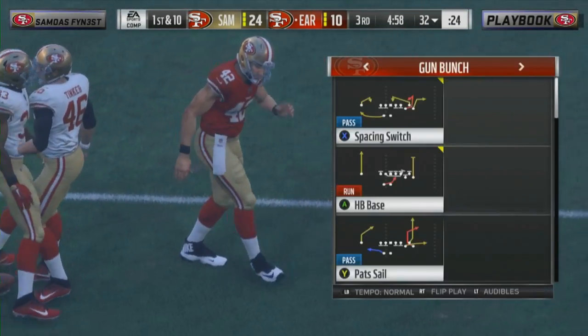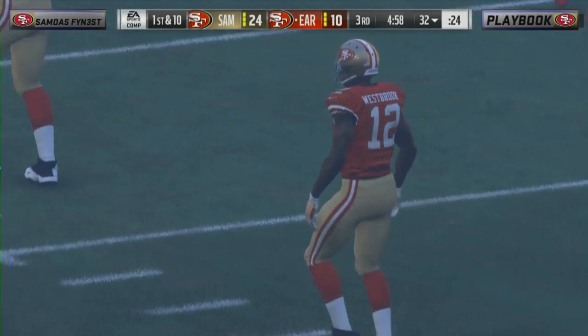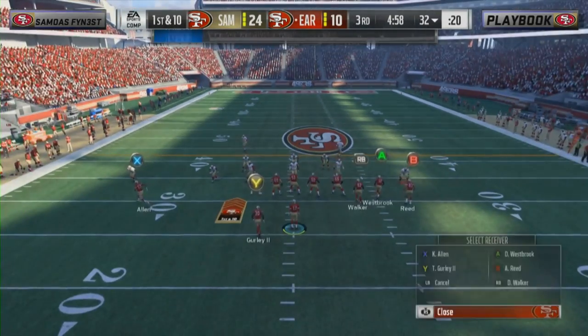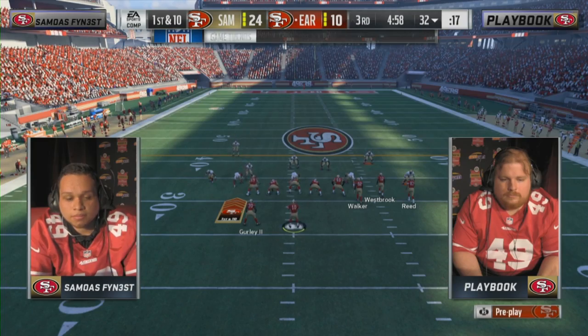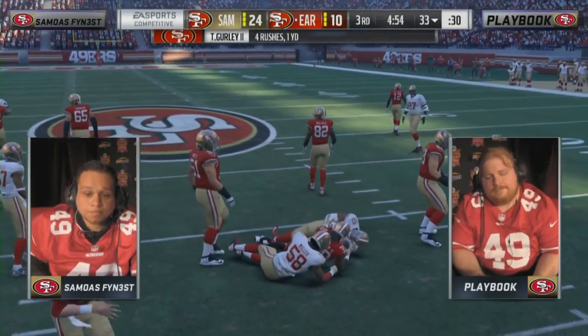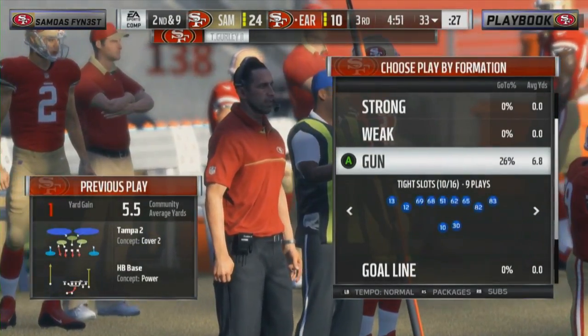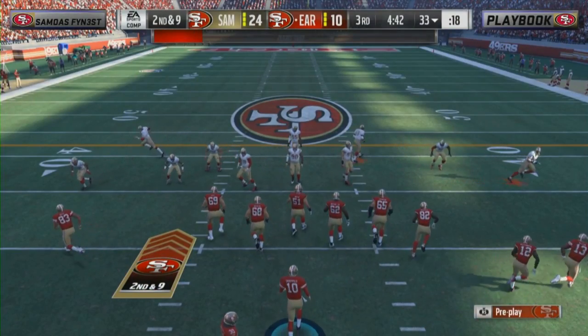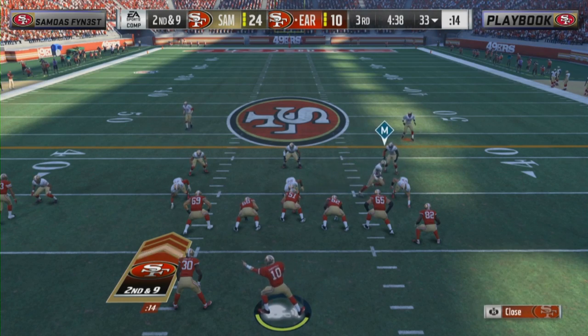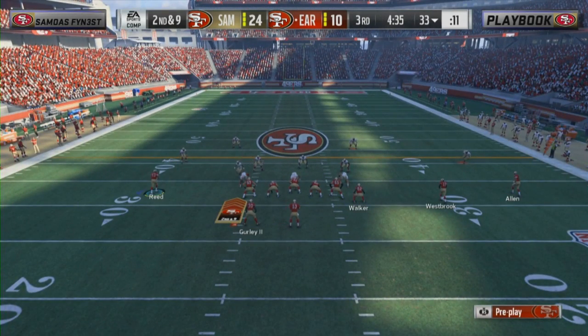Short kick again, so Playbook starts at the 32-yard line. This is painful — as a huge 49ers fan using Jimmy G, Playbook didn't play well in the first half. Now the pressure has mounted, especially after feeling like last year at his first appearance here he didn't represent his play style the way he wanted. There's a lot of Madden left, but if he doesn't score here and then Samoa gets a score on his possession, that's pretty much going to be a ball game.